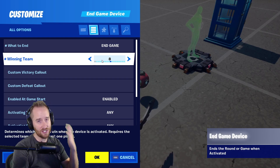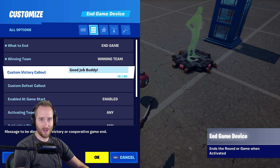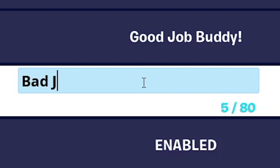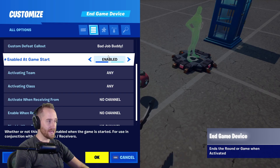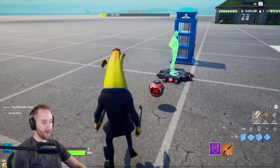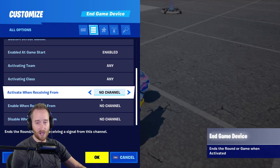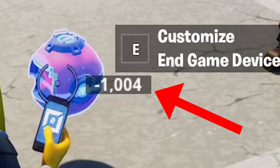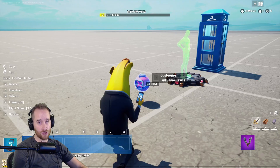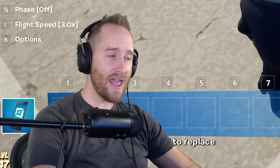Maybe team one has a different win condition than team two versus team three. You can customize the victory callout and the defeat callout. There are also settings for enabling it on game start, activating team, and activating class. The channels settings mean it can be connected to a trigger or a tracker device — anything that can transmit on a channel. Note that it costs 1000 memory to place the first one, versus zero memory for just changing your game settings.